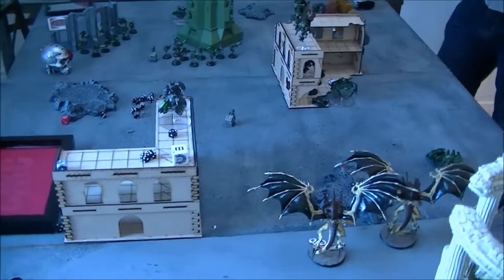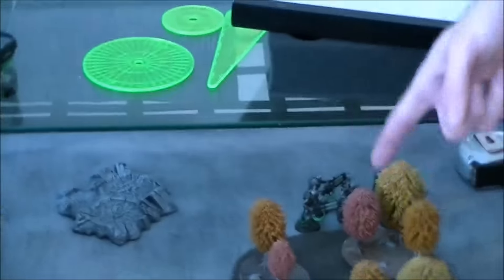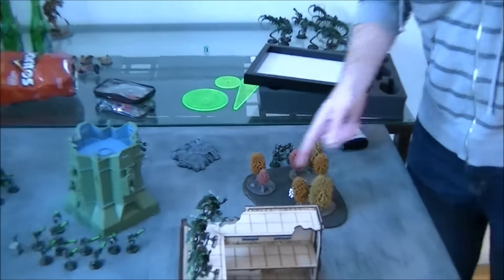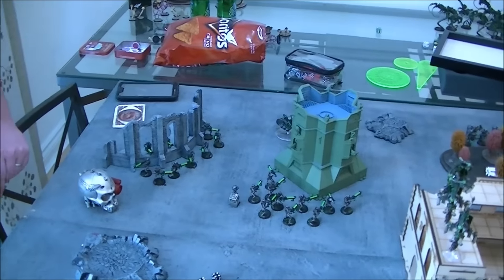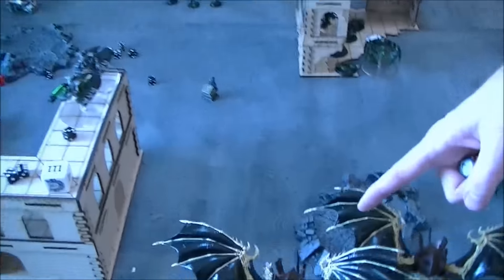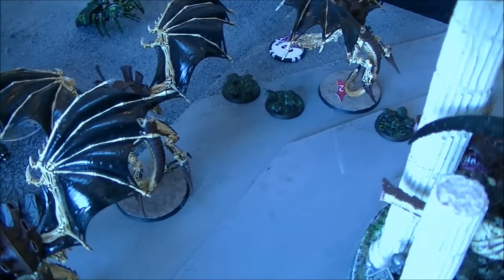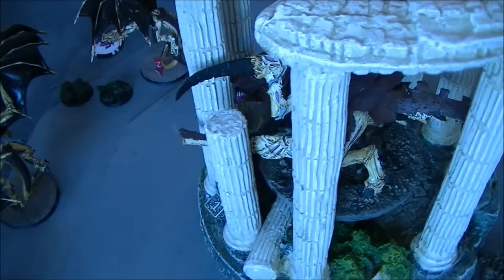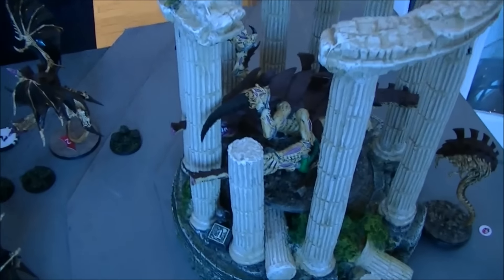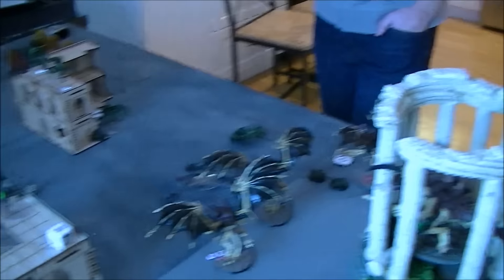End of Necrons turn three: tried to score objective one with the Spore Mines, shot them off and failed the run to get number one, pulled number two instead. Shot the Hive Tyrant — it's now grounded — but failed to charge with the Scarabs and he overwatched. Shot at his Malanthrope, did one wound; the Destroyers did one wound. And then he stomped — rolled a six for the stomp, removed from play instantly. Maelstrom score is three for Necrons, two for the Nids.